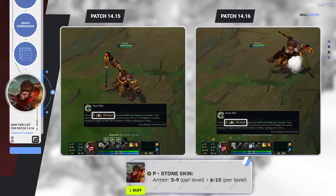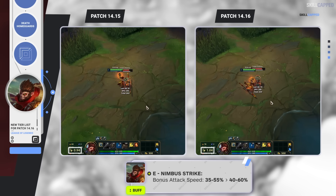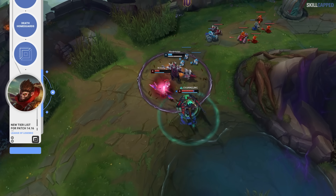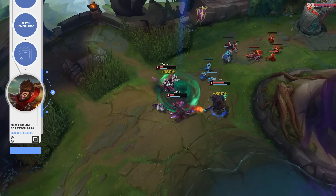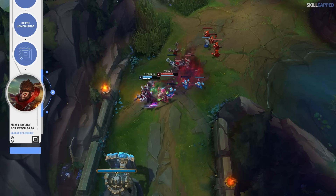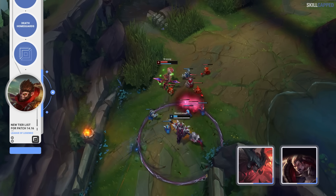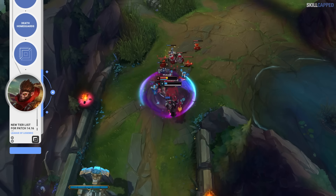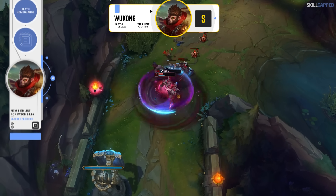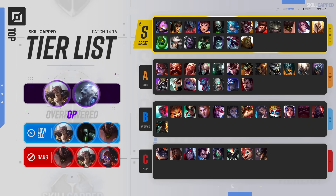Wukong is going to be buffed, getting more armor from his passive, and E attack speed is going to be increased by 5% at all ranks. Wukong really hasn't been in that bad of a spot for solo queue lately — he's just been extremely underplayed. These buffs should bring some light back to the champ. Wukong has actually had a positive win rate against Aatrox and Darius recently, who are two of the most played tops in the solo queue meta. Definitely don't sleep on the Monkey King for this patch, as he's being placed in the top lane S tier as a very underrated pickup.